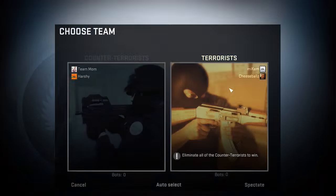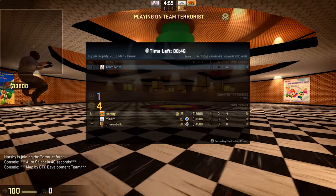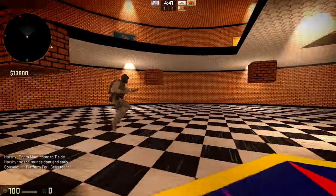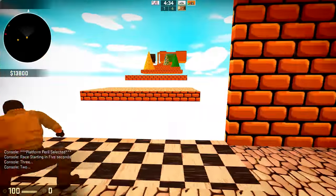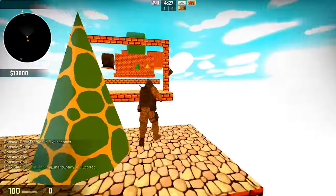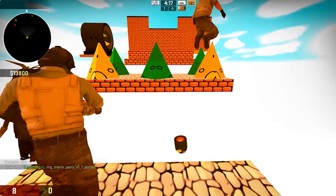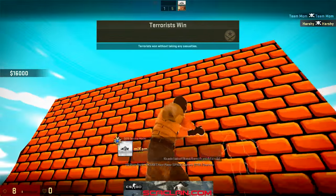Let's see if we can switch teams here so that we can actually get longer rounds. Platform Peril selected, starting in five seconds. So we're just going up these platforms — it's pretty easy. Got stuck there. We're actually missing quite a lot of health. I guess if you're not quick enough, the platforms go down.